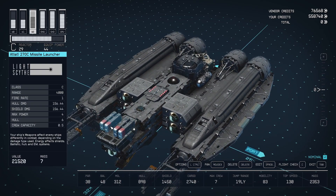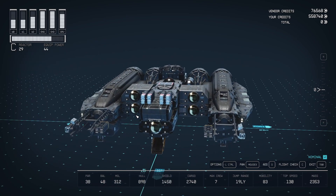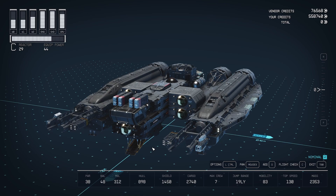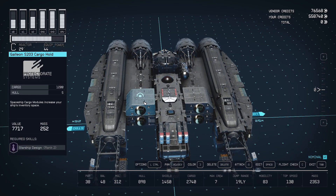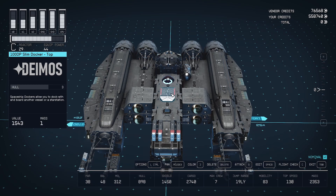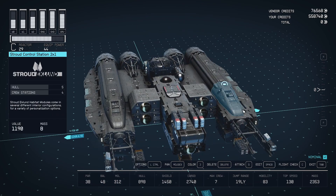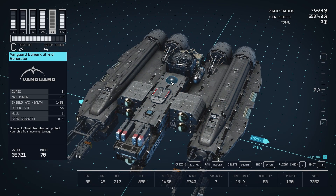One thing that does matter is the visuals once you get inside the ship. I'll take you on a bit of a tour — you'll be able to see out of it quite well. My recommendation when choosing cockpits is to actually get into the ship, see how it looks, and then make up your mind. In terms of storage, the Galleon S203 cargo hold gives 1,200 cargo. I've got two of these, that's 2,400 cargo, and with everything else we have 2,740 cargo overall, which is just tons. For a docker, a slim docker on top is what I like to go for — I didn't need extra compartments and didn't want something jutting out at the top.